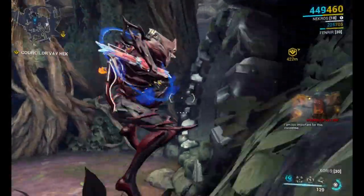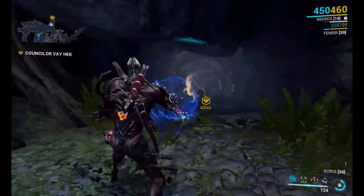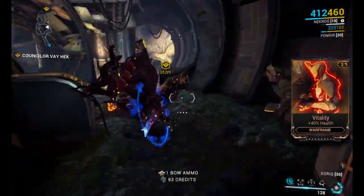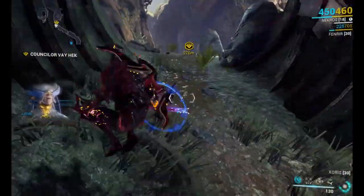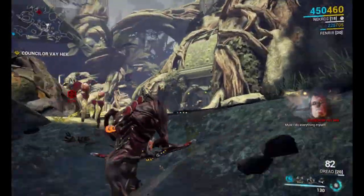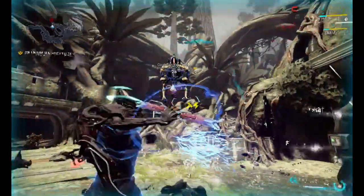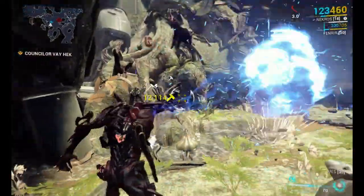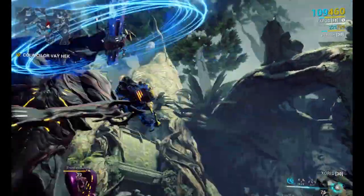That's it. We need to go to a certain place and kill him there. If your primary weapon has good critical damage, use that. If not, I recommend you first do the Deadlock Protocol quest and then come here to finish it. Another one down. With Zori we handle a lot of enemies and it's very useful.